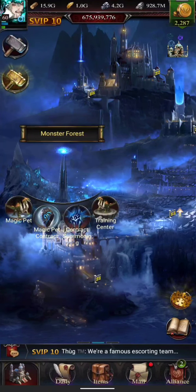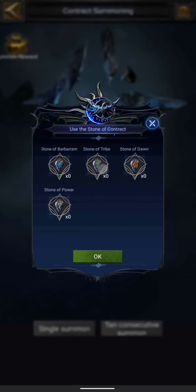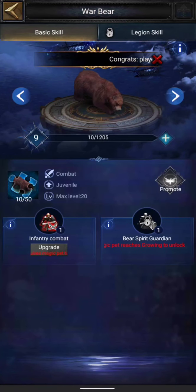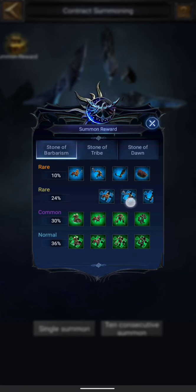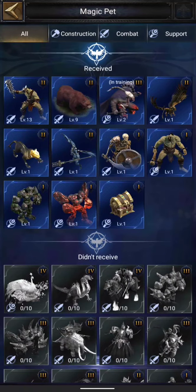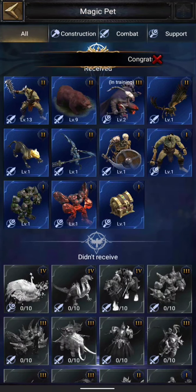To summarize: to get a magic pet you need contracts — you can buy or synthesize them. Once you have a contract you can summon and there is a 10% chance to directly get a magic pet. Once obtained, you can view them in the Magic Pet interface. Your task is then to level them up using experience or training, and to promote them using shards, which you get from summoning at a 24% chance. Leveling and promoting unlocks attributes, and you can further level those attributes to increase your bonuses.